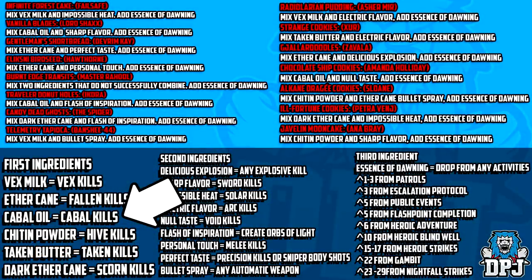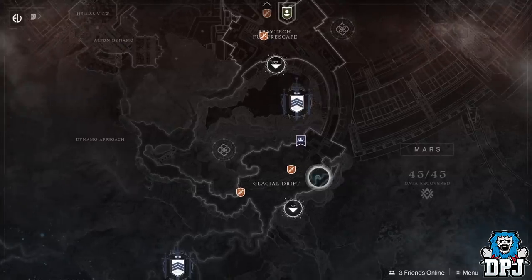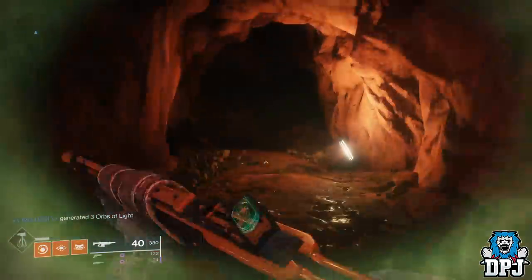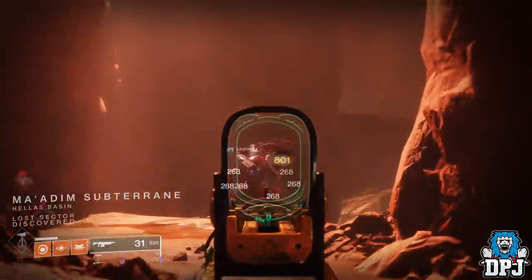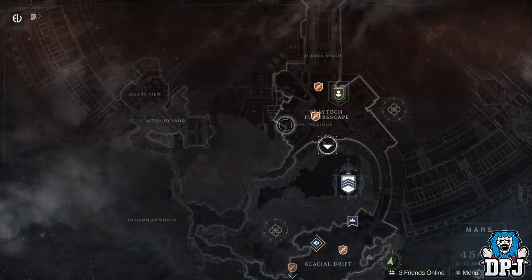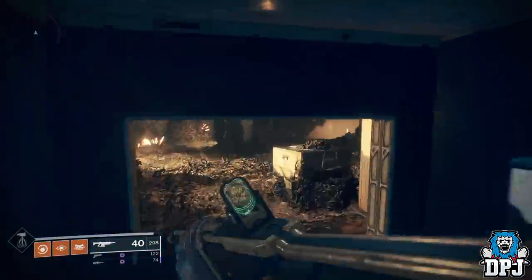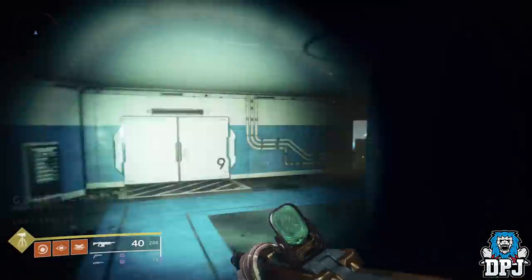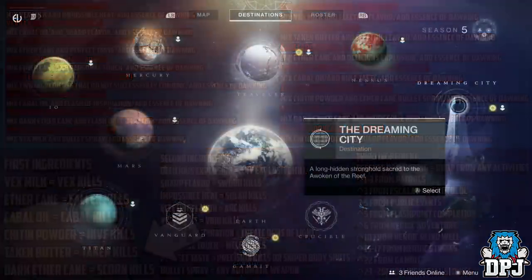For Cabal Oil, you obviously need to kill Cabal. I suggest using the lost sector on Mars - spawn into the Glacial Drift area and head right. This lost sector is filled with Cabal enemies, so you can farm as many as you like. For Chitin Powder, Mars is again your best bet as you need to kill Hive enemies. The Core Terminus lost sector is a great place - every enemy within it is Hive and there are plenty of them.